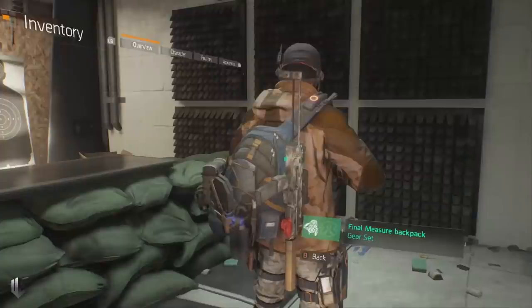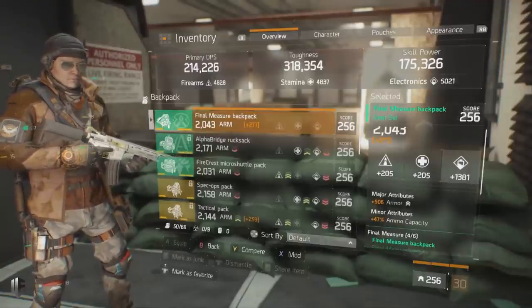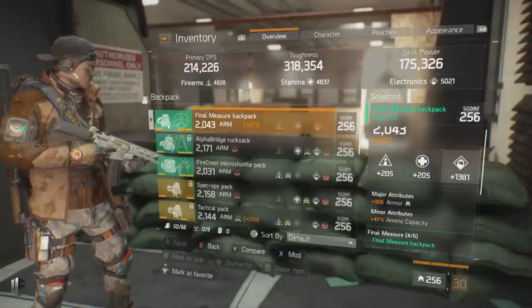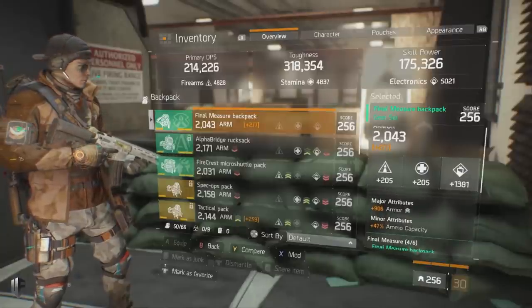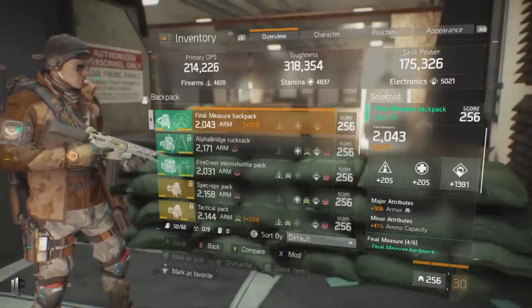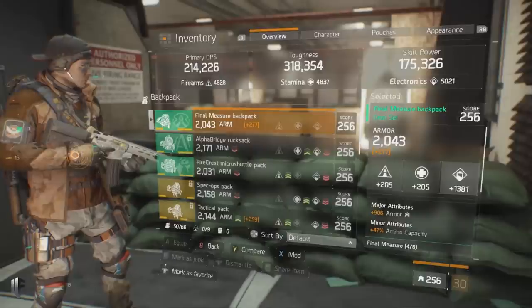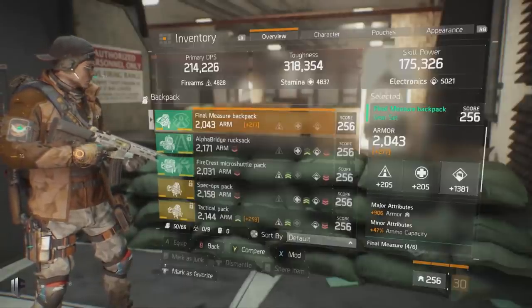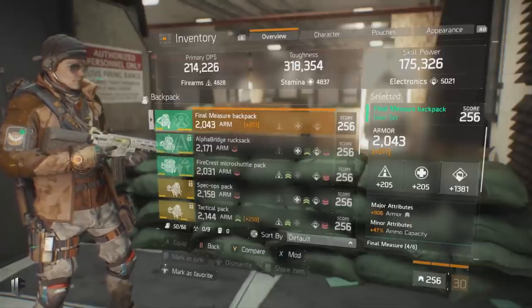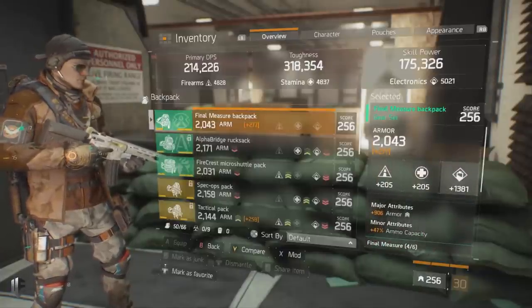For the Final Measure backpack I've opted to run electronics in the main stat, which allows me — in tandem with gear mods — to unlock all my gun talents: Talented and Cool Headed. The major attribute is armor, providing a well-rolled electronics stat, and the minor attribute is ammo capacity. I'd recommend rolling armor here, though a passable exchange would be skill power if you want increased healing and are okay sacrificing a little toughness.